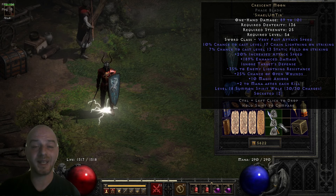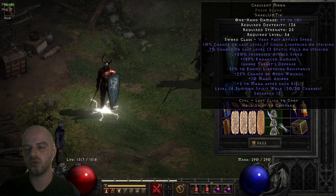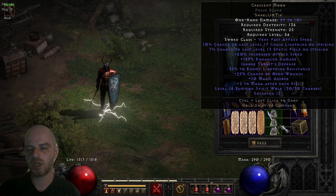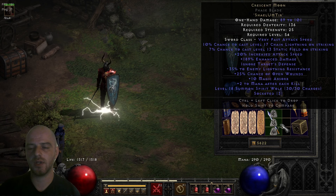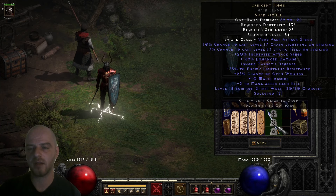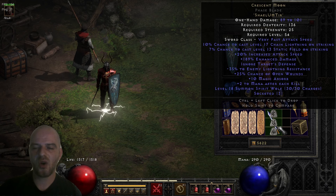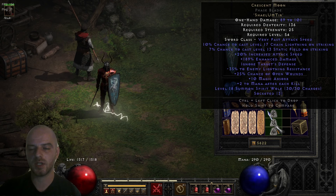The last stat on this runeword is level 18 Summon Spirit Wolves with 30 charges. They are quite expensive to replenish, but there's a trick I've shown on the channel previously for repairing and replenishing charges cheaply. These level 18 spirit wolves are probably best used as a meat shield — they won't deal much damage or tank a lot for you since they're quite weak, but they're available if you want them.